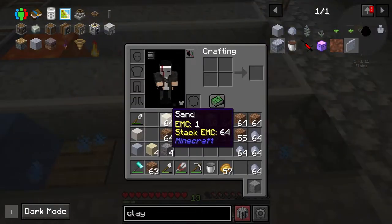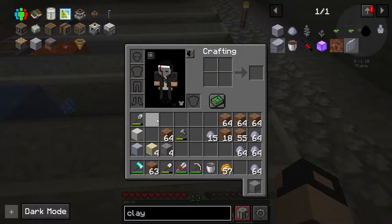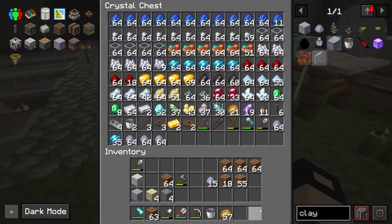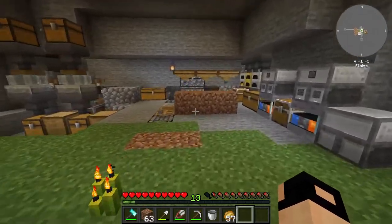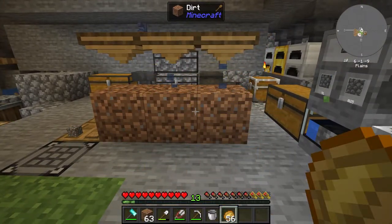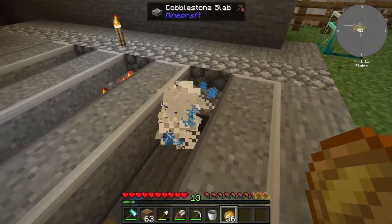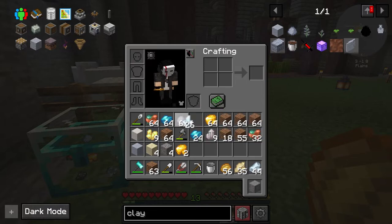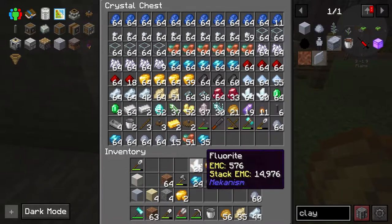It feels faster to me — you just throw a lot of sand in. Let's see how much we get from five stacks of sand. These guys, I don't know, sometimes they are fast, sometimes they take ages. It's done — this is much faster! We got almost a stack of clay. Of course it's based on chance.